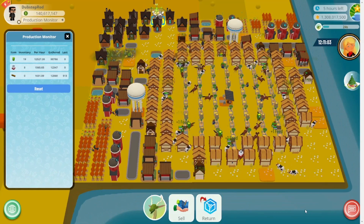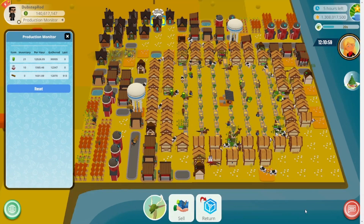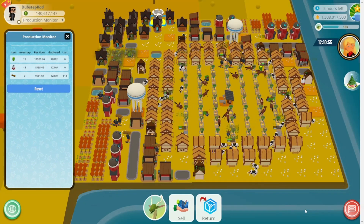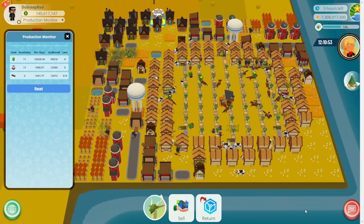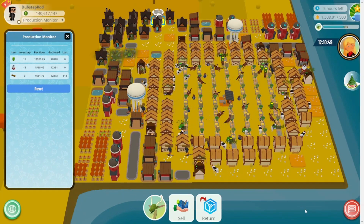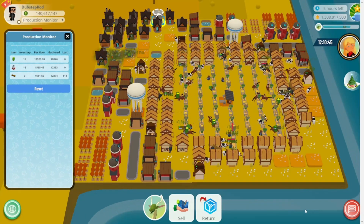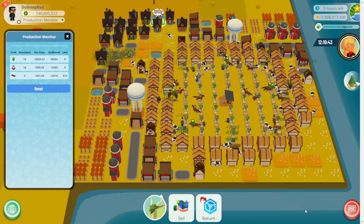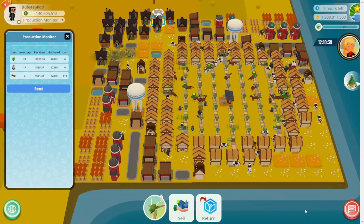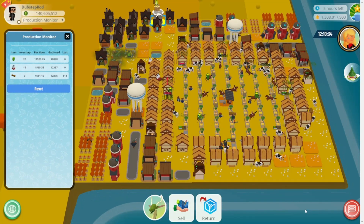I build several builder houses and lumberjacks to acquire wood quickly and to begin building everything else I need quickly. I set up a place next to a pond where I place my rare water pump and rare solar panel and build a lumber mill. I also place my legendary lumber storage and immediately start crafting lumber to stockpile it.